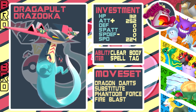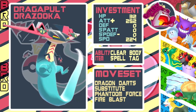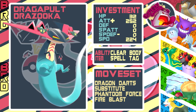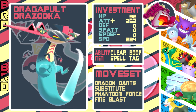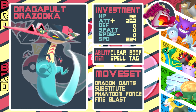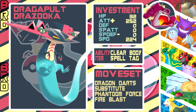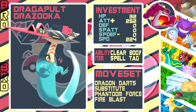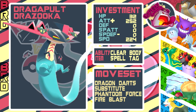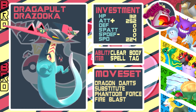Next up we've got Dragapult. This team has a Ditto, which means we have to deal with it somehow. We don't want it to copy Dragapult because Dragapult can run through our own team on both the physical and special side. So we put Substitute on it - if Dragapult is behind a Substitute, the Ditto can't copy it, making it a useless Ditto. We've got enough Speed to outspeed Gengar and Boltund, plus some HP investment, and mainly Adamant nature to run through his team. We gave it a Spell Tag so our Phantom Force hits a bit harder.